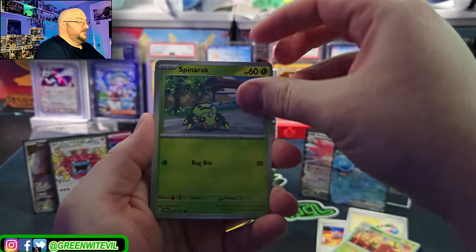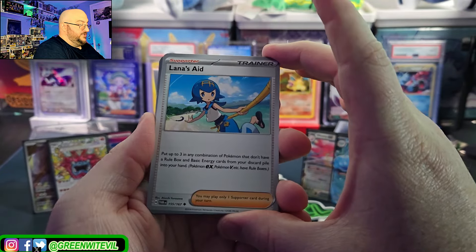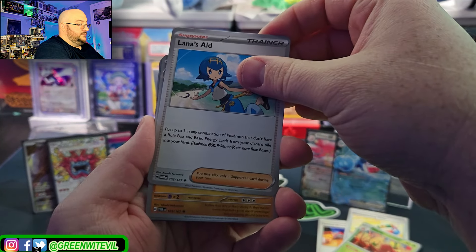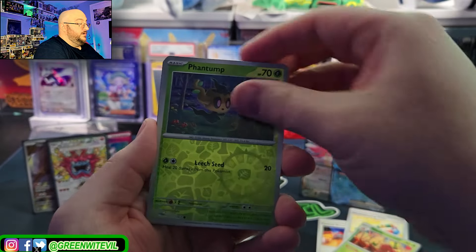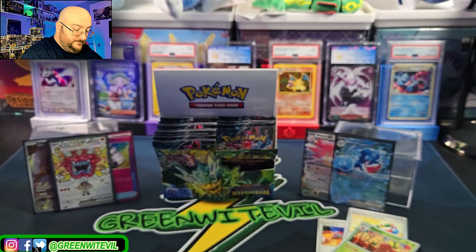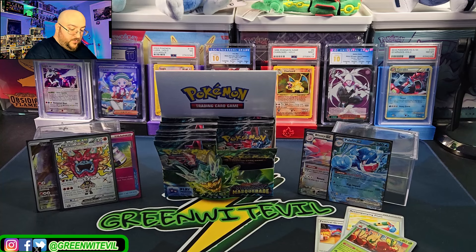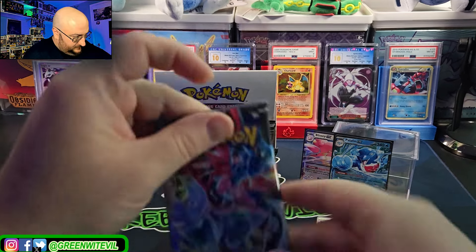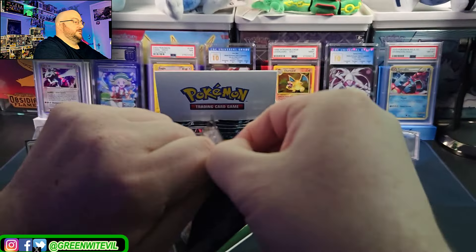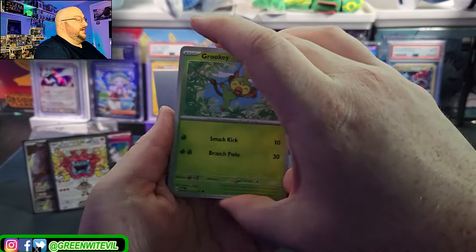Palisand, Timber, Spinarak, Growlithe, Rillaboom, Lana's Aid — put up to three non-rule-box Pokémon and basic energy cards from your discard pile into your hand. Oh, to your hand! Phantump, Chimchar, Alakazam. That Palafin's pretty wild. Gotta build Dragapult Bolt though — Dragon Bolt's are my favorites, so I can't not build it.